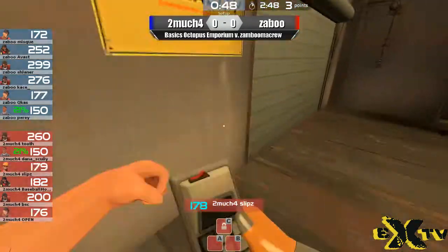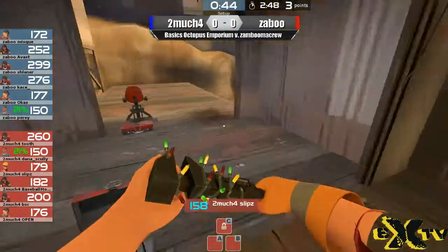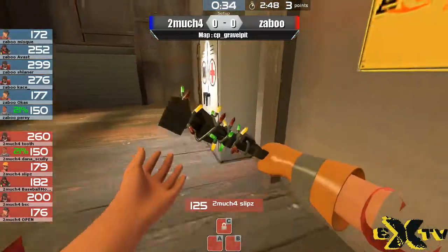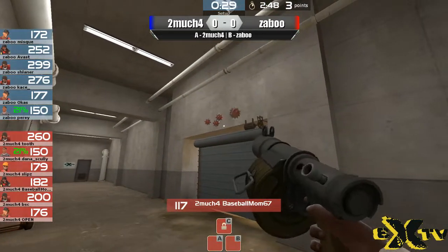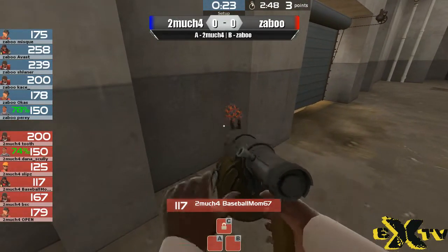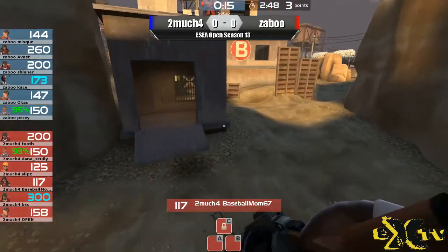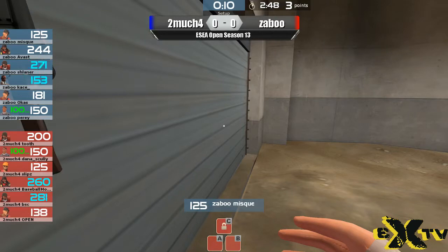Let's reload the HUD real quick so we don't get the teams mixed up. Zabu is pretty much going to have to cap that in a really, really insanely quick time — two minutes, 48 seconds. If you have any kind of defense whatsoever, you're going to probably hold that point really well. So let's take a look and see what the basic Octopus Emporium decides to do here. They're going to set the sticky trap up on B. This is the B exit over here. This area is not normally accessible to most classes, but most explosive classes can get up there with their jumping abilities.